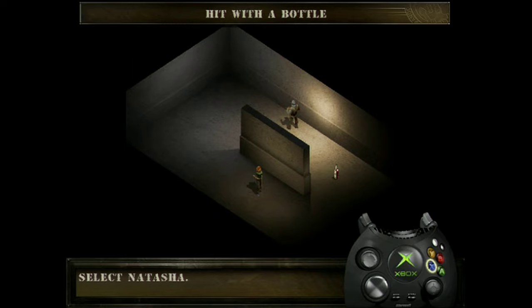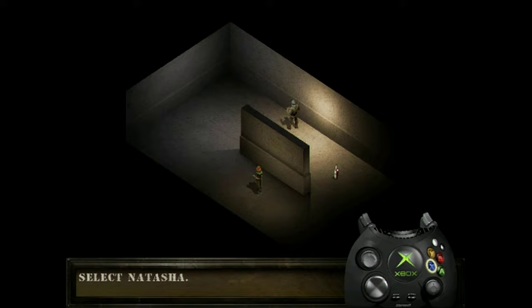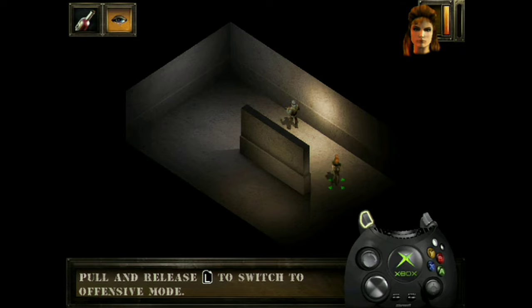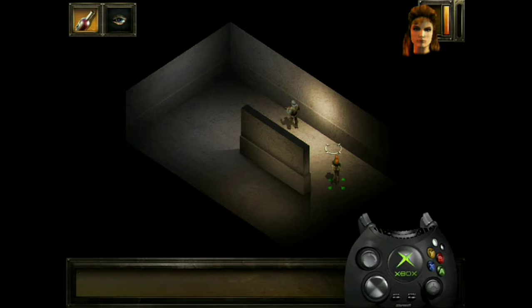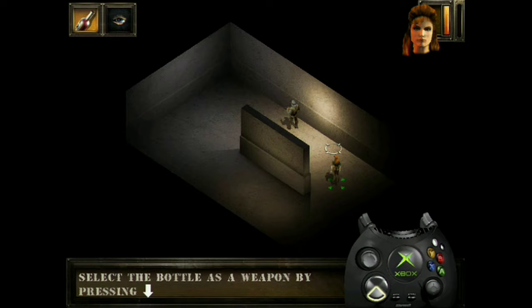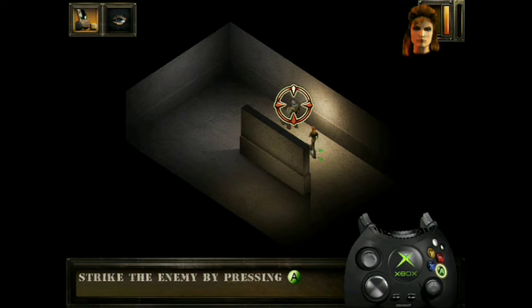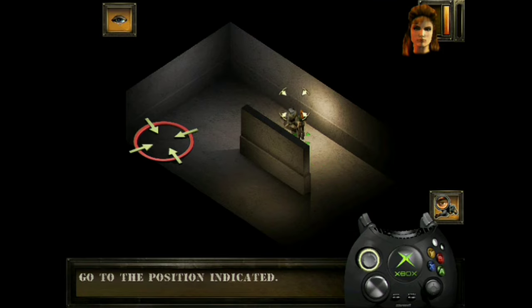Natasha cannot knock out her enemies with her fists, but can hit them with bottles — it has the same required effect. Select her and pick up the bottle. Select offensive mode. Select the option to strike, represented by the hand holding the bottle. Tap the A button to hit him. Go to the mark.